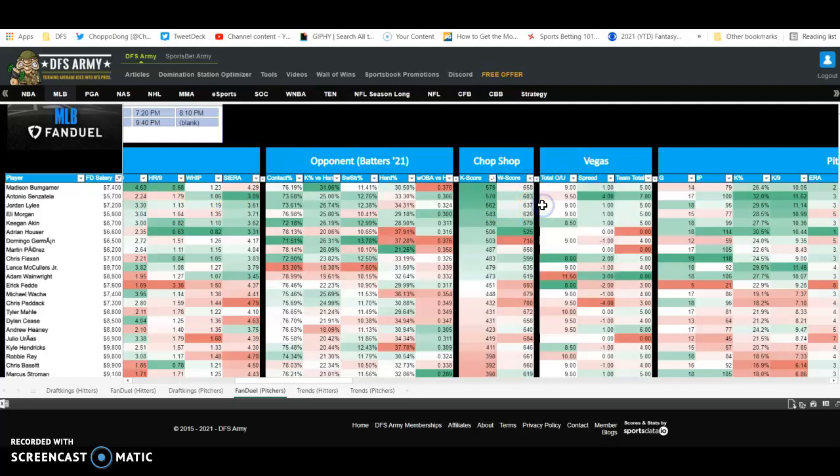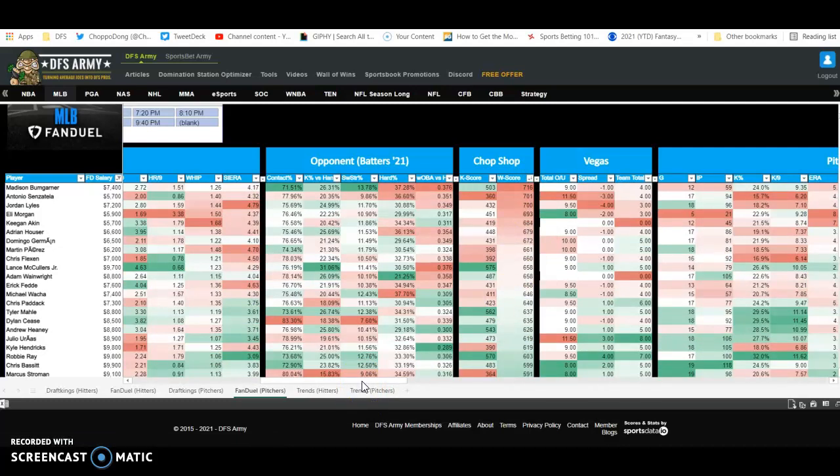The next thing I do is sort by W score, largest to smallest — now I'm looking for stacks, looking for the opposing bats going up against these pitchers. Madison Bumgarner, Sensatella, Jordan, Liles, Morgan, Aiken, Hauser, Dermond — these are guys I'm looking to target. I like seeing them when they're cheaper pitchers, because generally the pricing algorithms have it right and your cheaper pitchers are generally the ones that get torched. I use a W score because it's WOBA-centric — it tells me which pitchers are struggling, giving up a high WOBA against themselves, having trouble getting guys out, while facing an offense that tends to have a good WOBA. Those two combine to give me that W score.